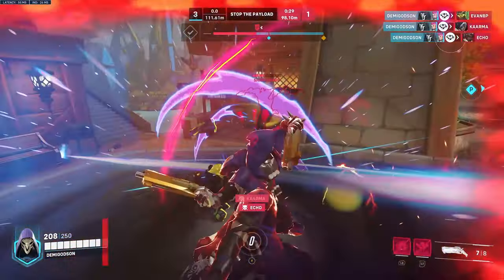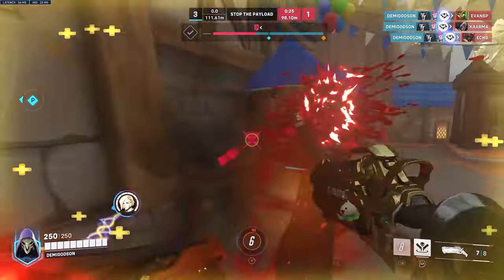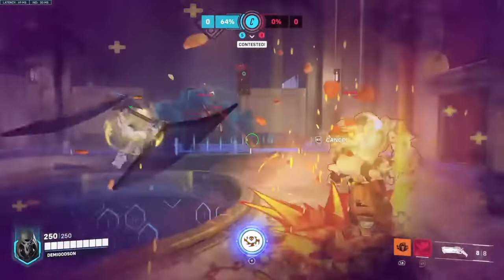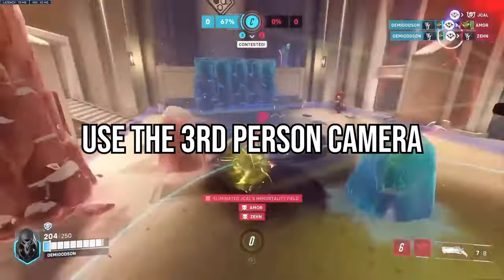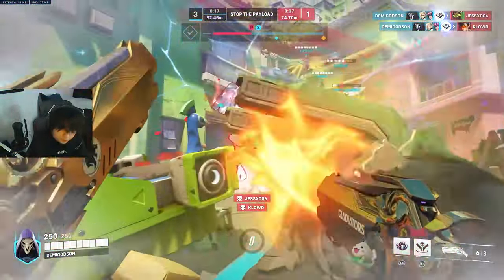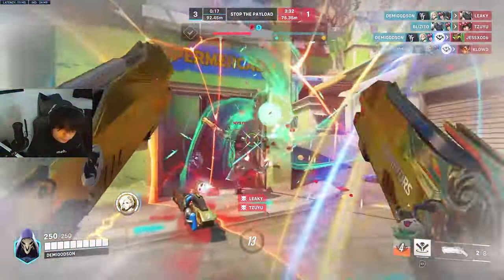Another good way to use blossom is hiding around a corner so when the enemy team pushes in, you can counter their push with your blossom. If you've seen any of my death blossoms, you'll notice that I spin the camera like three times — I do that to check my surroundings and look for the next target. Also, death blossom does reload your shotguns, so after you ult you can go right back into the fight.